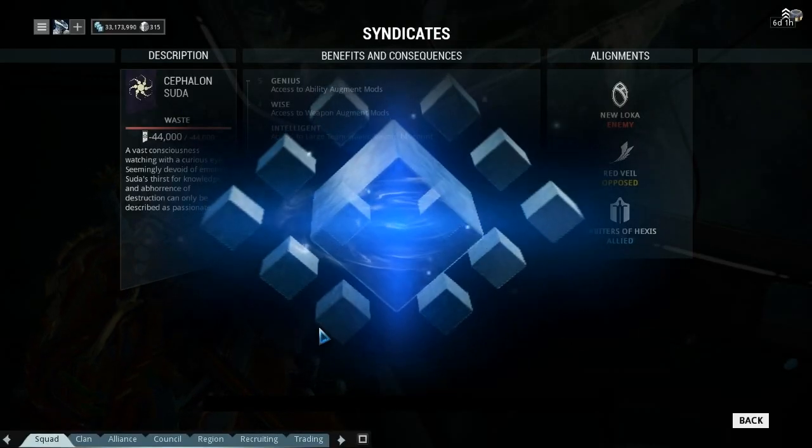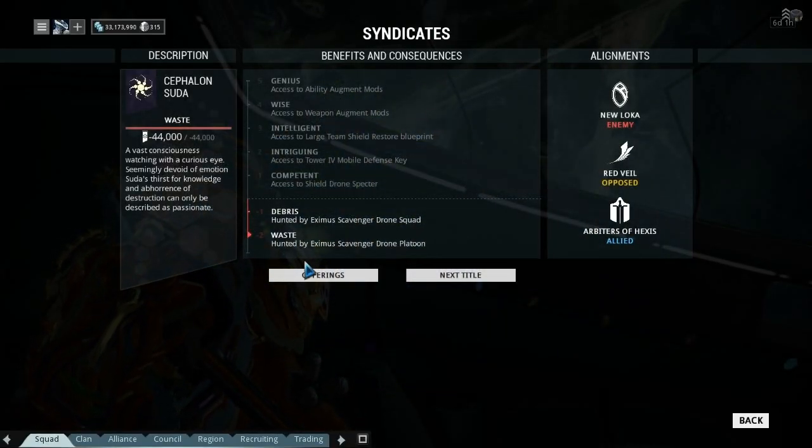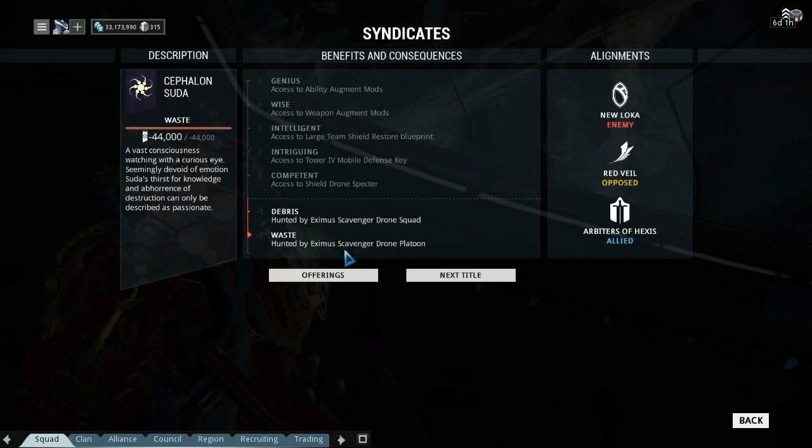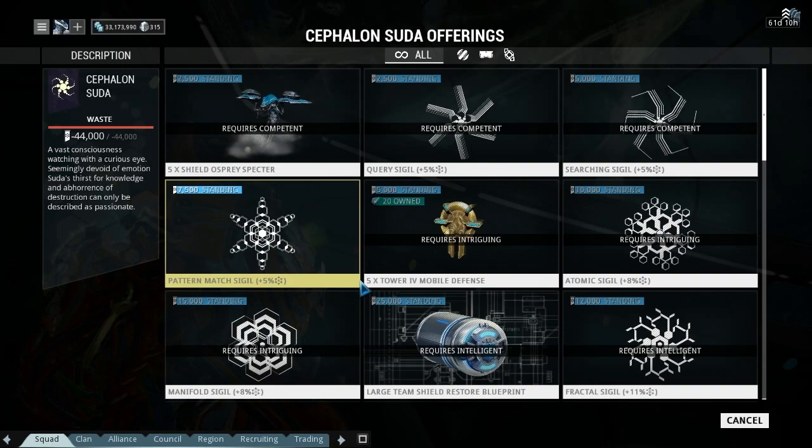Hi and welcome back to Warframe. Today we're going to take a look at another syndicate mod. This one you have to be level four inside the syndicate to get it — that is quite a grind. Or you can do what I've done and trade Jet Stream for it, which is the Zephyr mod, which was actually one I had. I'll replace it later.